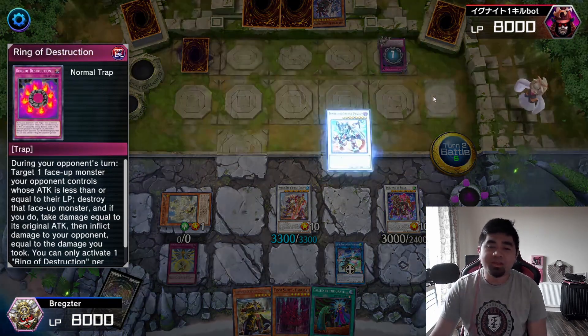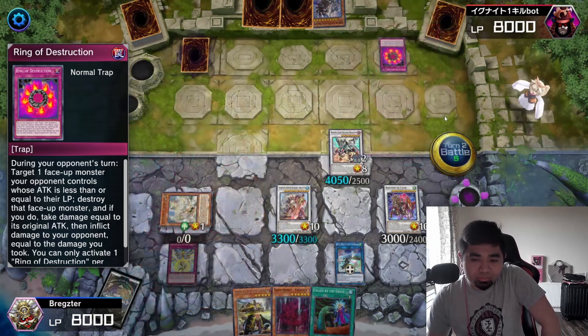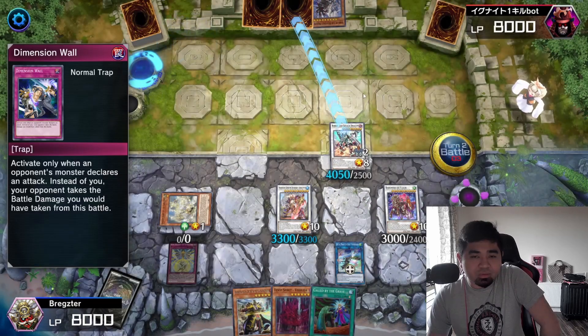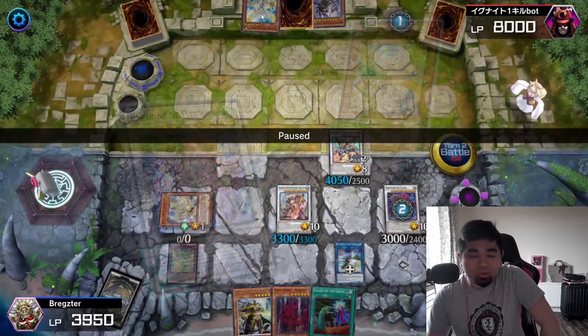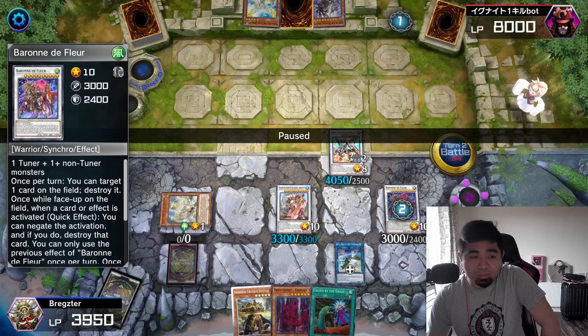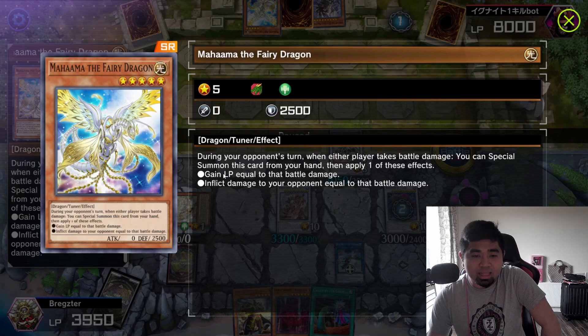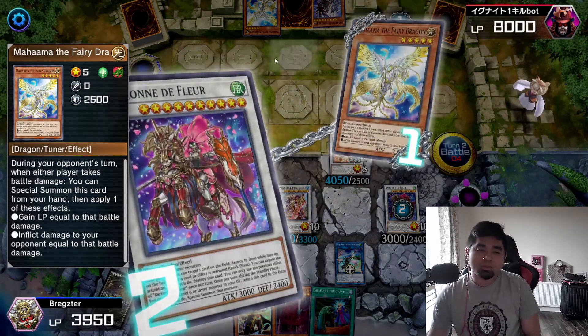He used Ring of Destruction — I chained with Borlode. He then used Dimensional Wall, which I let go. He used Mahama, the Fair Dragon — this card can either gain life points or reflect damage equal to battle damage, which would have been game for him. But I negated it with Baron the Floor, Mahama was destroyed, and then we attacked for 3300 and 3000.